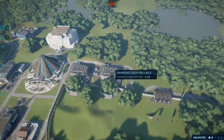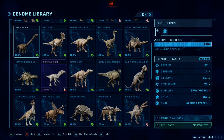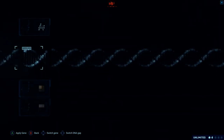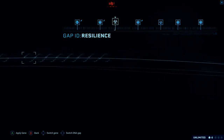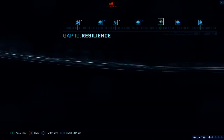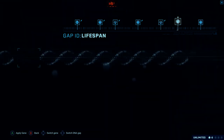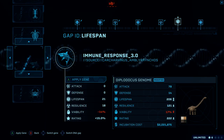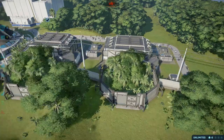I'll get a diplodocus cooking up. I love the diplos because they're not super picky — they only need themselves. I'll probably just go with the one diplo for now. Proficiency blood, immune response, and immune response. Let's get that diplodocus going.